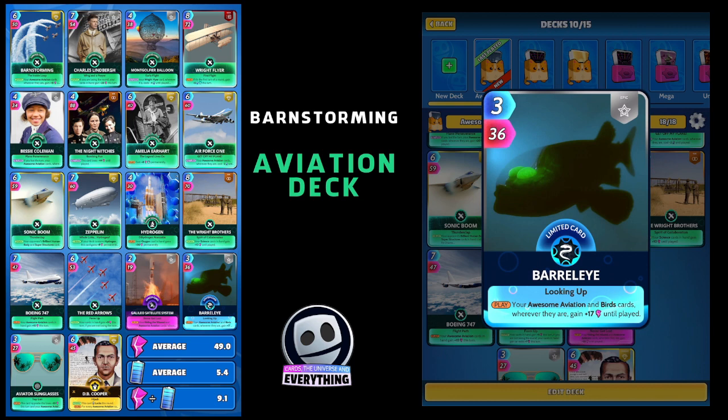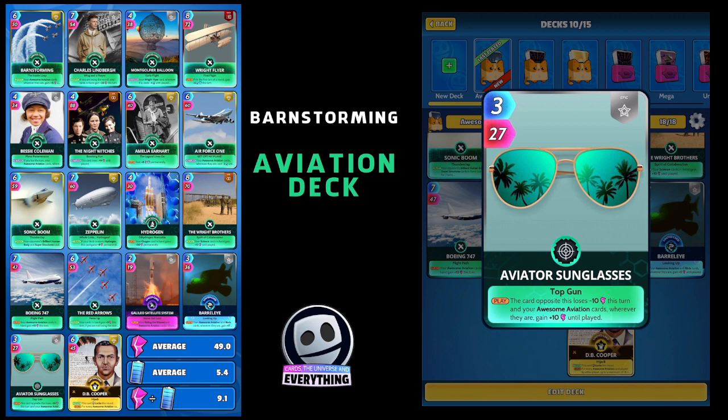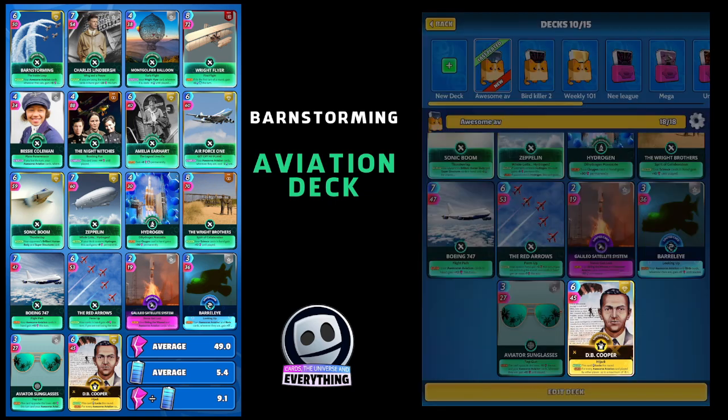Aviator Sunglasses — I remember these from the 80s. On the play the card opposite loses minus 10 power this turn, and your awesome aviation cards wherever they are gain plus 10 until played. Another card that's really going to buff those awesome aviation cards.